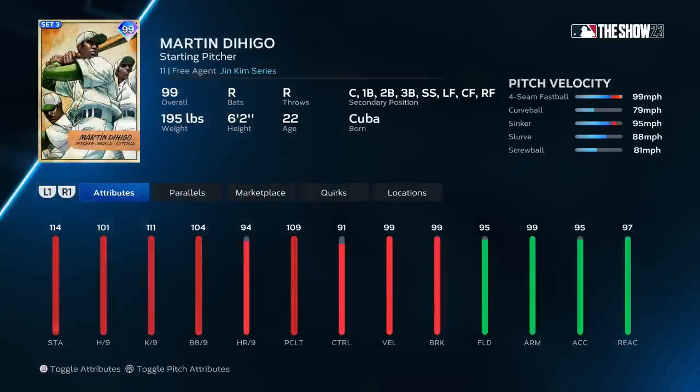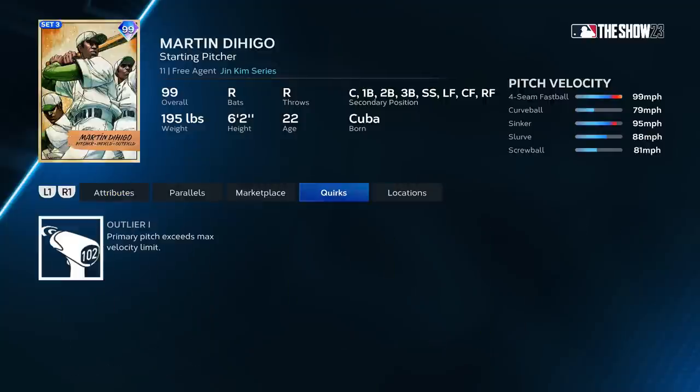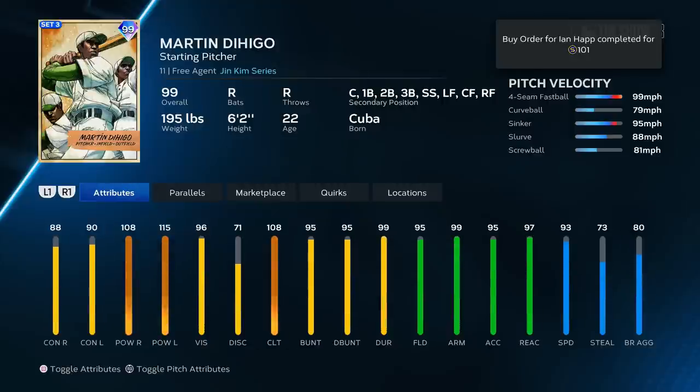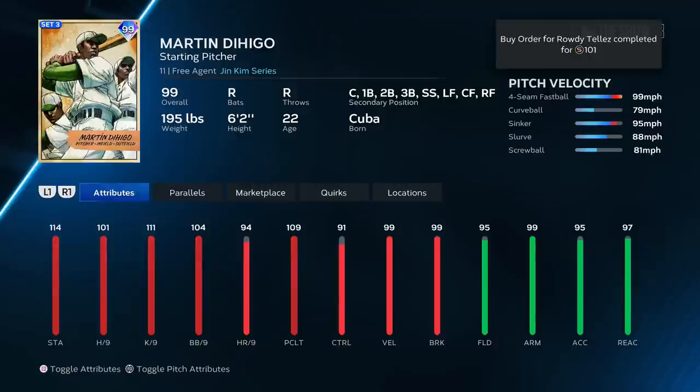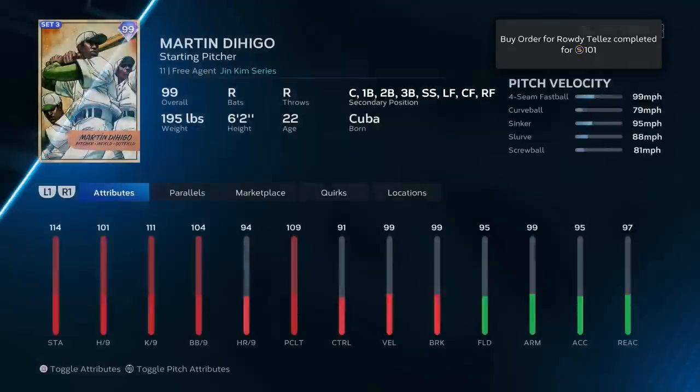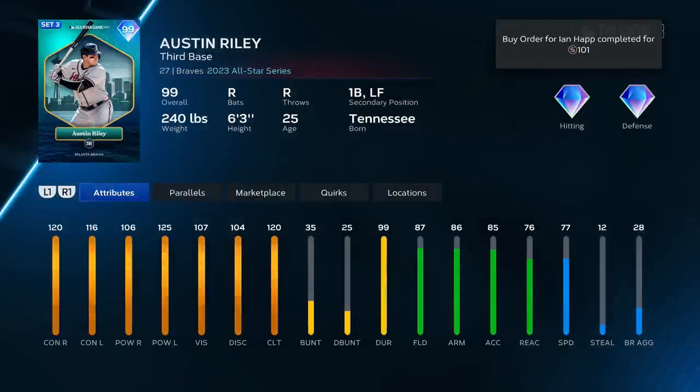Martin Dihigo — he can play starting pitcher, catcher, first base, second base, third base, shortstop — it's literally the Bugs Bunny episode where Bugs plays the entire field. Fastball with outlier, curveball, sinker, slurve, screwball. The screwball is 81, the fastball is at 106. He's a sleeper pick — most people won't take him over others. He's also usable hitting wise with 108 clutch. Pitcher-wise he's one of the best from Set 3. I'm putting him at top of A tier, just behind Acuna.